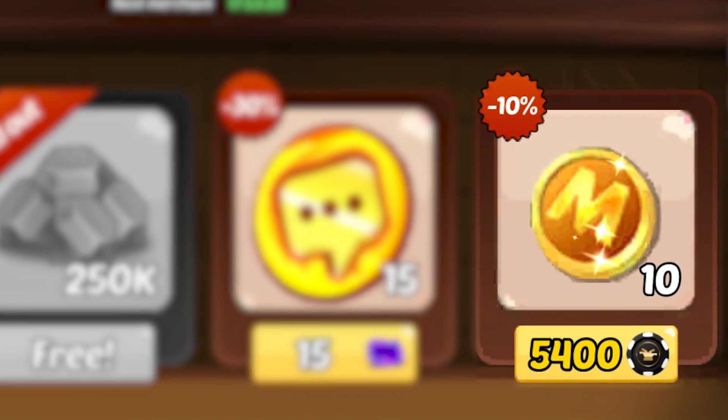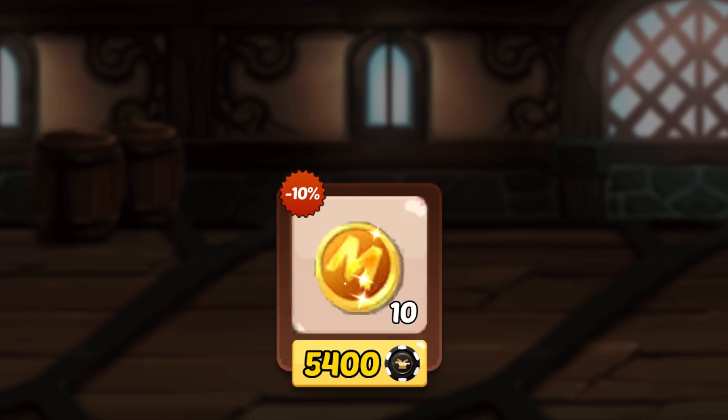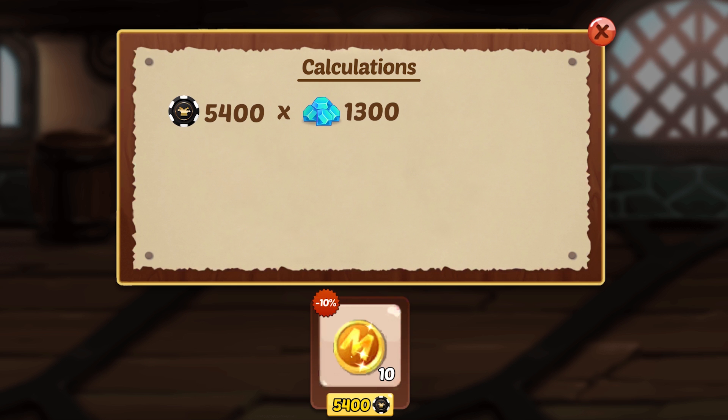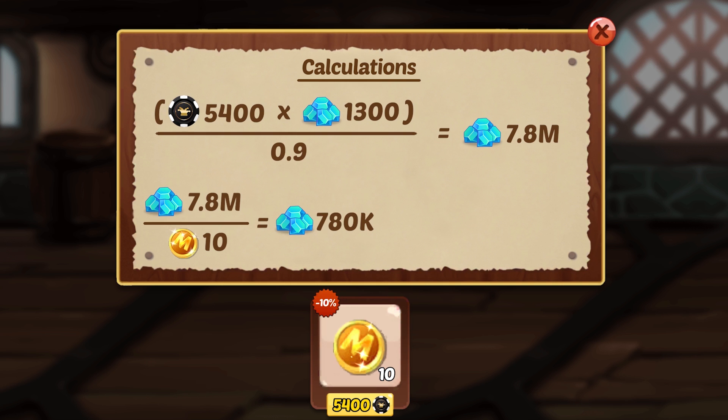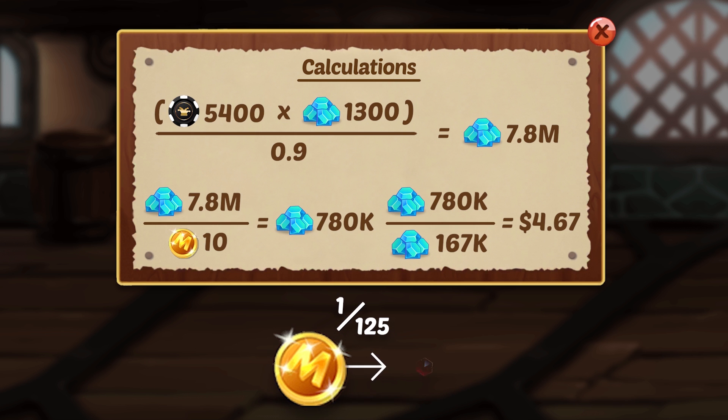In number 5, we have the Mega Chip. Sometimes you will see Mega Chips offered in the merchant building at some pretty hugely discounted rates. In this case, we have to spend 5,400 casino chips to get 10 Mega Chips. If we multiply the casino chips by the gem cost per chip and divide that by the discount, we can see the Mega Chip is actually worth roughly 780,000 gems, putting it at a value of around $4.70. Mega Chips are basically the upgraded version of the community chip, as you have a 1 in 125 chance to spin a community chip and receive a Mega Chip back. The Mega Chip is extremely significant as it allows you to be just that much closer to the even crazier chips.